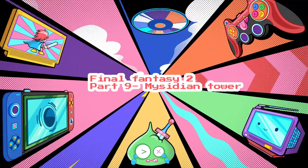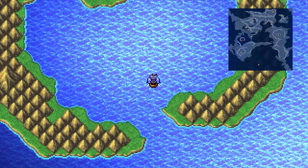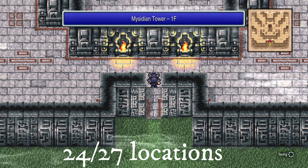Hello and welcome to Jumpin' Johnny Gaming Retro Walkthroughs. This Final Fantasy 2 Pixel Remastered video is the 9th part of the 100% walkthrough, where we will be getting the ultimate magic to help in the fight against the Empire.